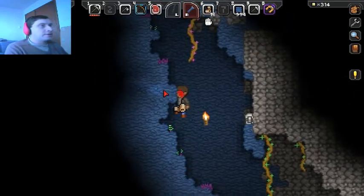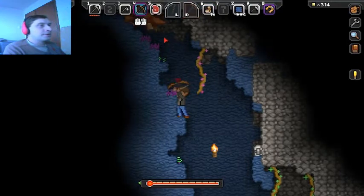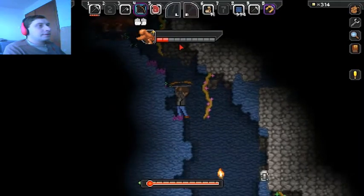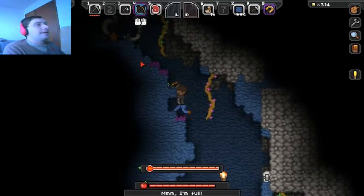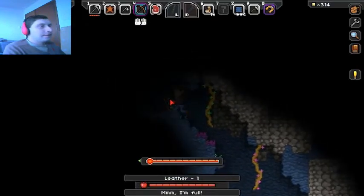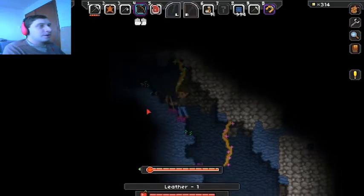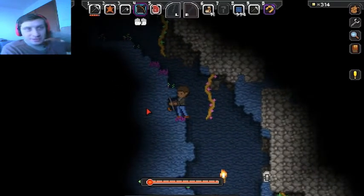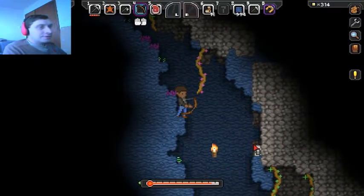Need another bandage. There he is — I'm going to shoot him. Boink! There he is, he's afraid now. One swift jump and pow. What did I get? Oh, I got a square of leather. That thing was leather? Let's open this chest with a bow shot — pow!